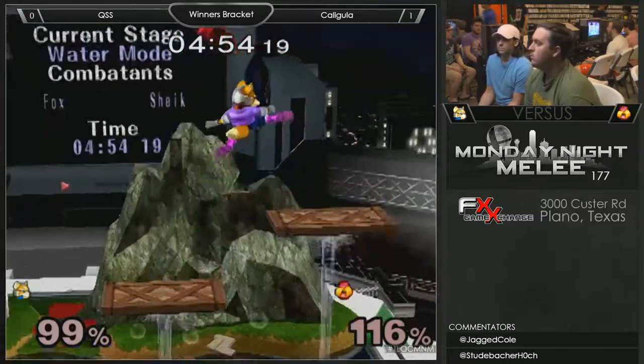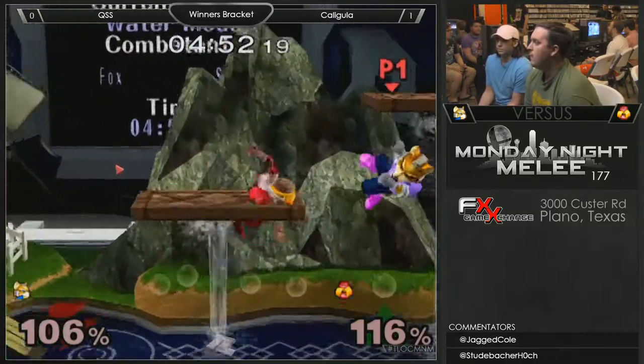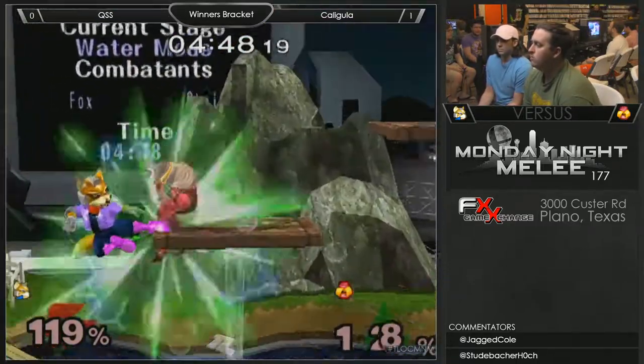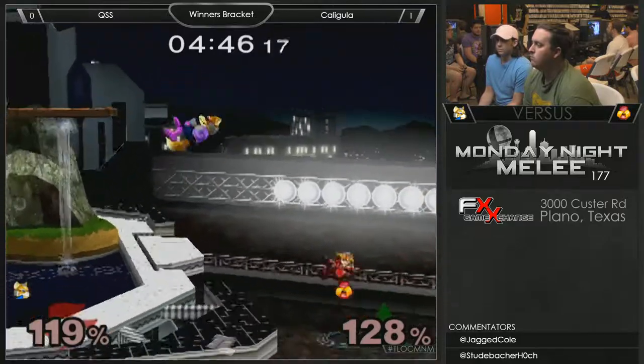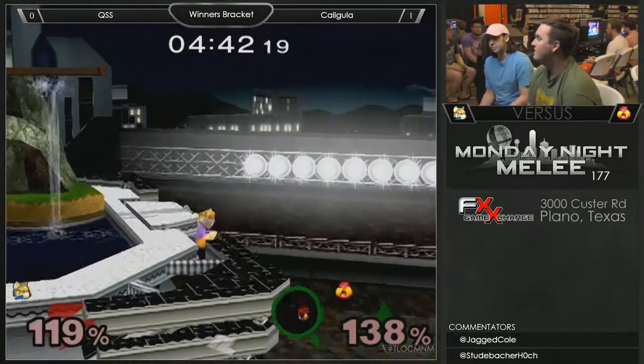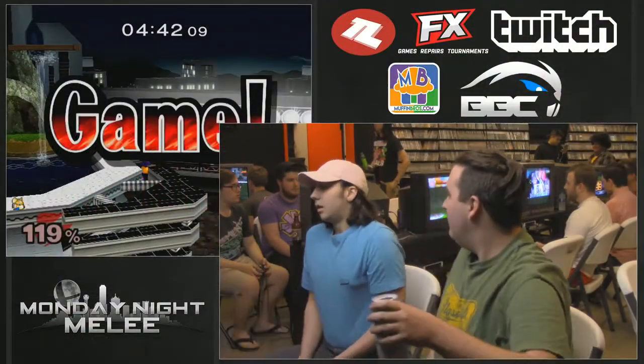Goes high — that was smart. He's looking for the kill. He's gonna get up-aired. Gets the Nair out, gets the back air. Caught his jump, and he'll take game two. That was very close though, even after he had a three-stock lead.